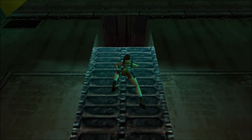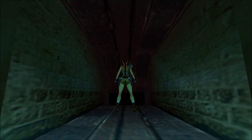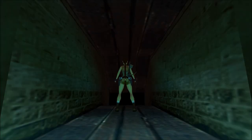Considering there were no items, enemies, or secrets, this was still a really interesting take on the remainder of the Trenches level — and that's still not everything it has to offer. Let me pause here: we have found 13 items — all of them — no secrets, because there are none in Trenches, but we have only killed 12 out of 13 enemies. Let me make a save here and I will see you guys next time in the Street Bazaar — finally!